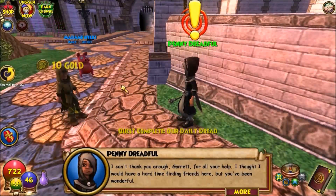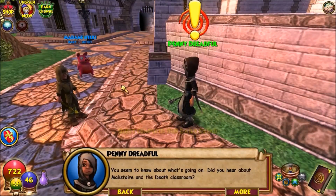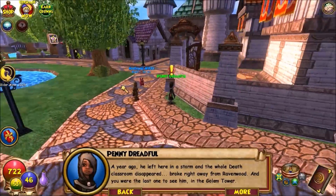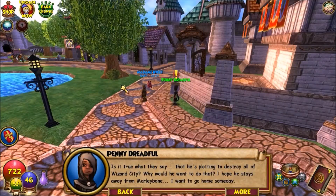Penny thanks me and says she was worried about making friends here. She tells me about her professor — a year ago he left in a storm and the whole death classroom disappeared from Ravenwood. She last saw him in the Gaunt Tower at the beginning of the game — watch the first episode if you haven't seen it. He's plotting to destroy all of Wizard City. Penny hopes to go home to Maly Bond someday.